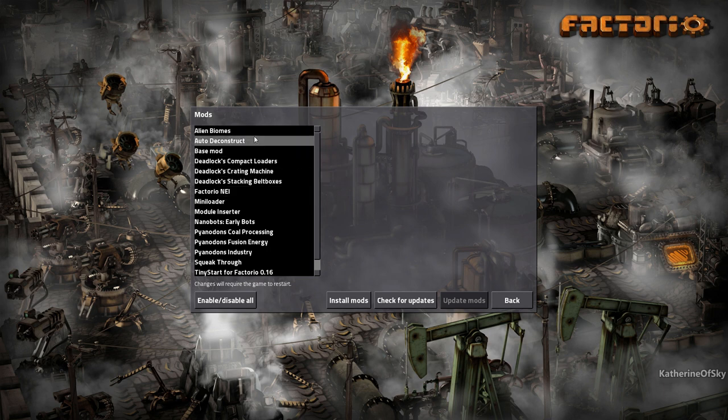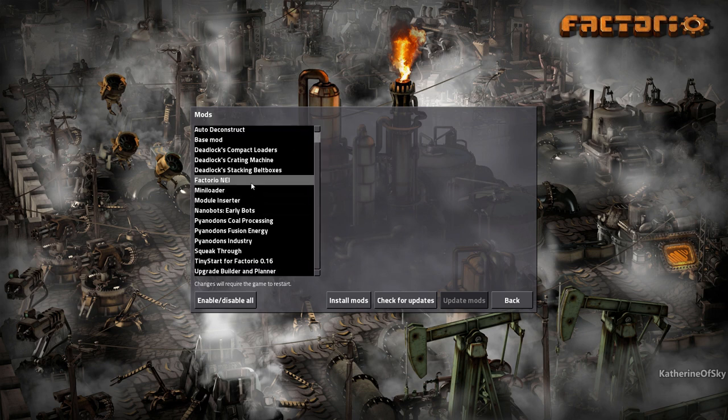We have Auto Deconstruct, which deconstructs miners when they are finished with their patch underneath. We have Factorio NEI, which is a very handy tool that tells you what different products are used for, how to create them, different recipes, that kind of thing. We have the mini loaders in case we want to load things onto trains. Instead of using a regular loader type functionality, it uses the functionality of an inserter, and it's very, very fast and creates less UPS usage than the other loaders.